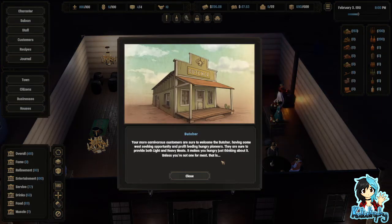Your more carnivorous customers are sure to welcome the butcher, having come west seeking opportunity and profit, feeding hungry pioneers. They are sure to provide both light and heavy meats. It makes you hungry to think about it, unless you're not one for meat, that is.